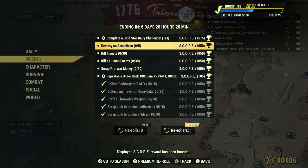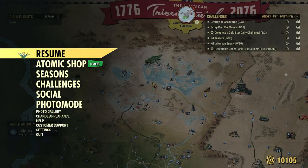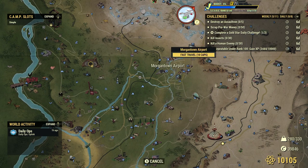What's next: Scrap pre-war money — 50. I made a video about three months ago on locations of pre-war money. Safes are a great source — unlock a safe and there'll be pre-war money inside. One of the best spots in the game hands down is Morgantown Airport. Let's pop over there.